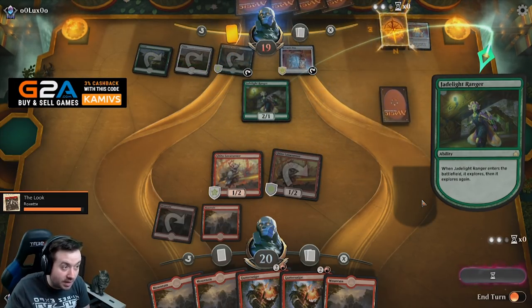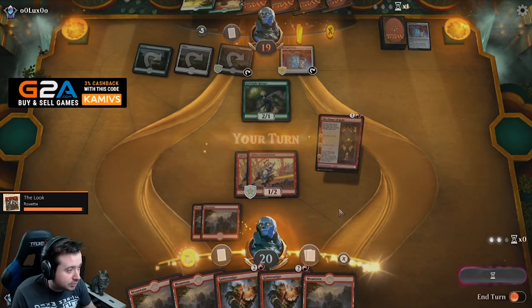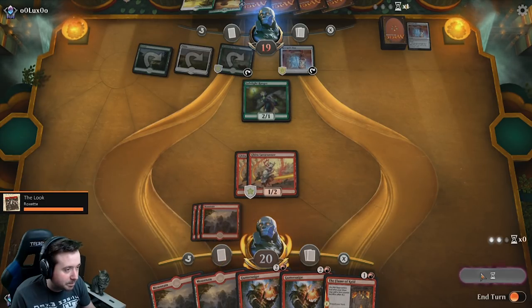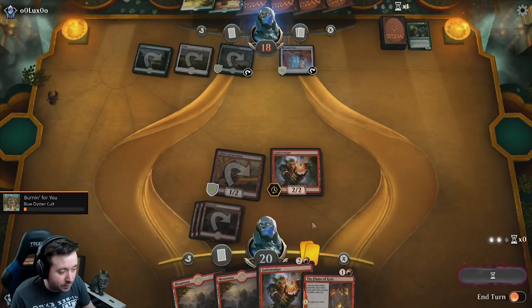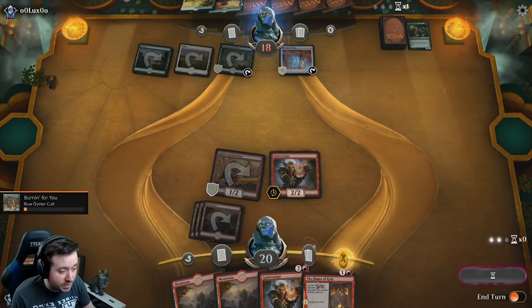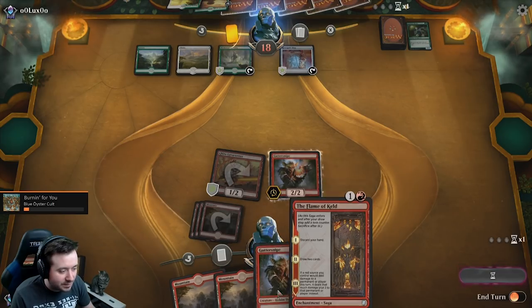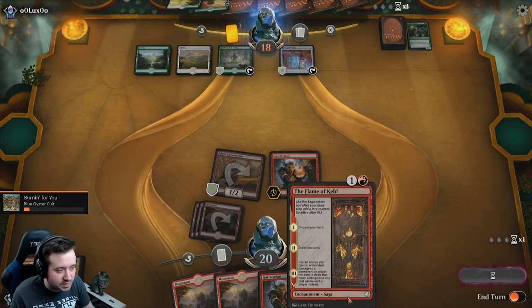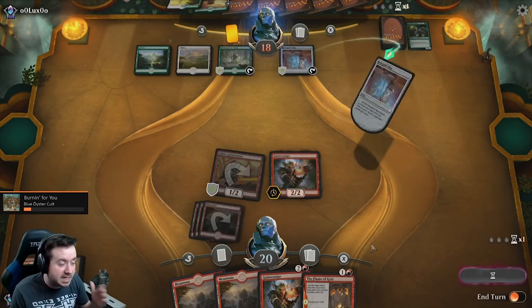Can't swing anymore unless he hits double land. That sucks. We will swing here though. Depending on what we draw, hopefully if we get a one mana cost spell we can Guttersnipe into a spell, and then next turn we can Flame of Keld. That's not an instant or sorcery so Flame of Keld's not going to proc the Guttersnipe. It's unfortunate the Jadelight Ranger didn't hit anything but lands — that's always a feels-bad moment.